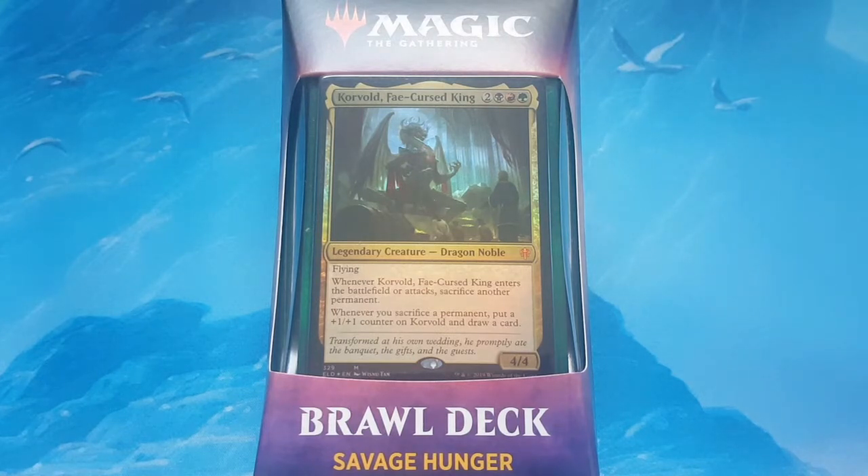On top of that I'm also going through all of my cards and organizing them by playability and color. That's a project I started before I did the first Eluro deck, and I kind of want to get that finished because it makes it a lot easier for me to actually put the decks together that I'm making videos of. So for now we're going to go ahead and just open up the Savage Hunter brawl deck and see what we got.